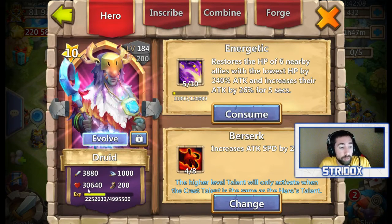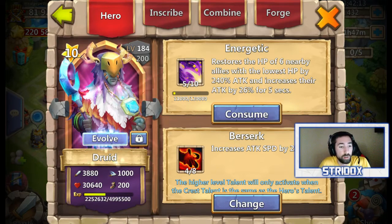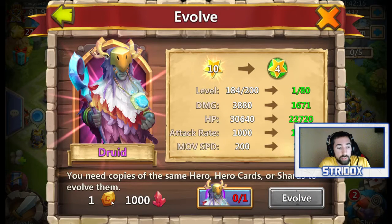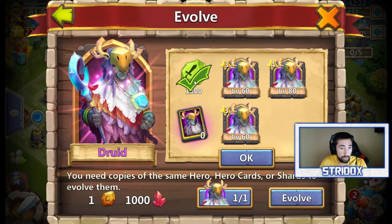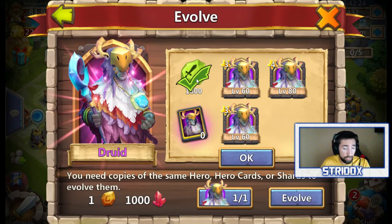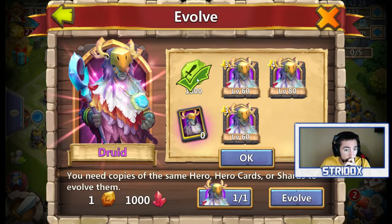We're going to go ahead and evolve. Just remember his stats here. I might use a few honor badges. So let's go ahead and evolve him. Obviously I already have one stone. You're going to need a Hero Evolution Stone and 1,000 red crystals. I don't want to use 1,800 gems, I'm going to be using something else.